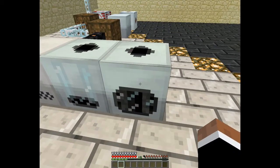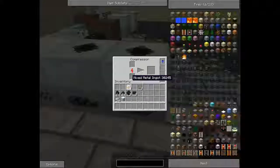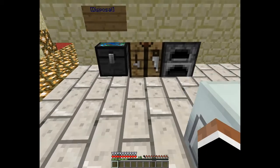What you use the mixed metal ingots for is you put them in your compressor. After a while it compresses down to give you your advanced alloy. The reason why I'm not doing it is because right now my sound is glitched and you won't be able to hear anything after it gets done.